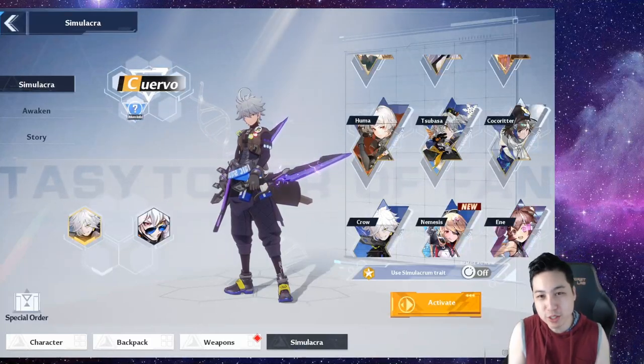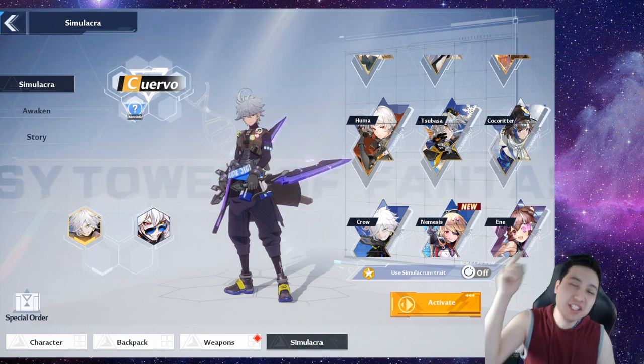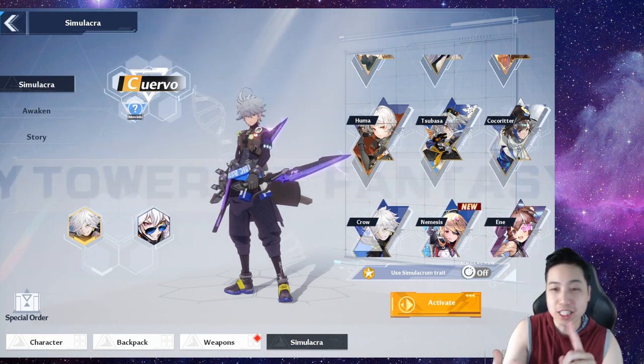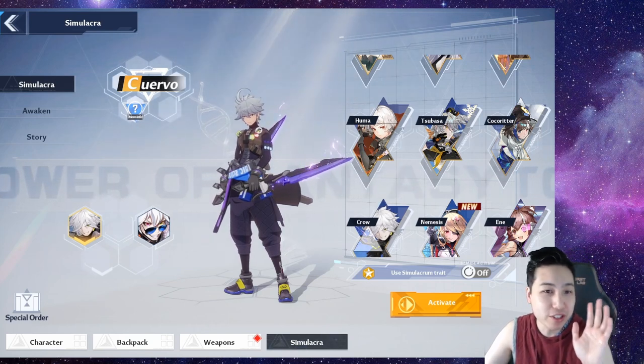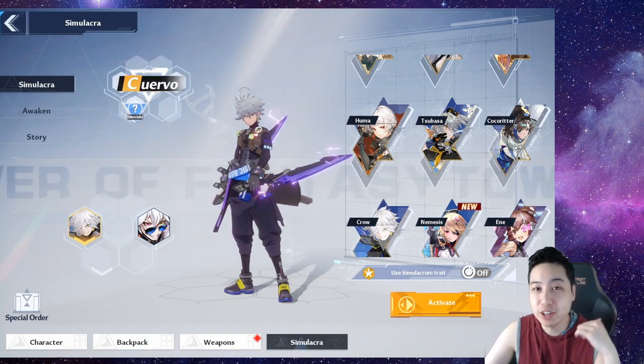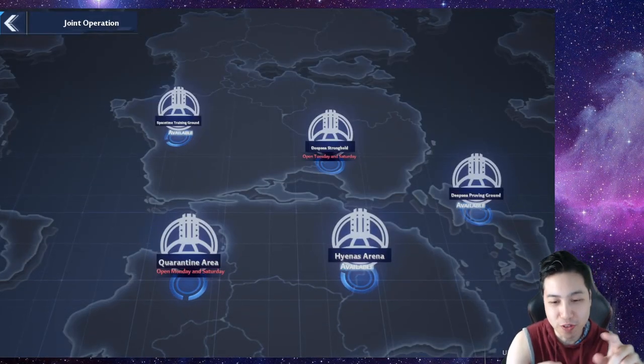Crow is so busted right now, so I can see why you're here wanting to maybe be a Crow main. In this video we'll go over builds, team comps, and mechanics. If you want a more basic overview about skills, attacks, and advancement, check out my older video in the description. Let's start with the matrices.